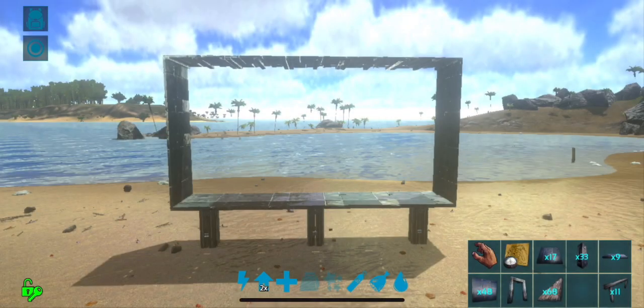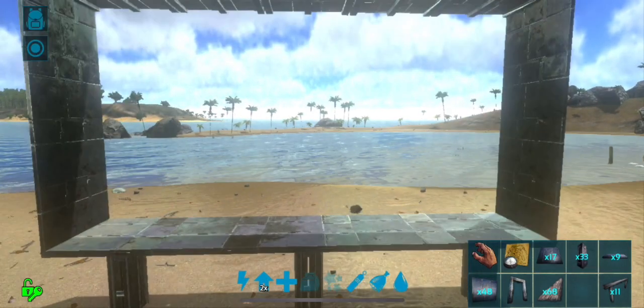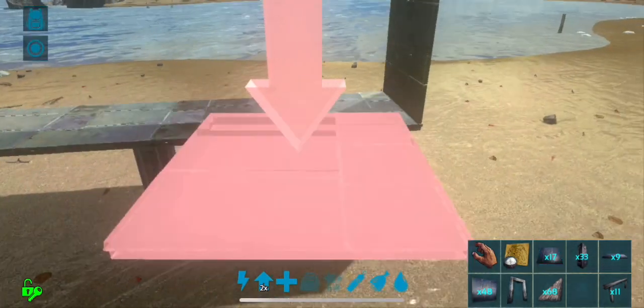Hey guys, this is Tranquility Eden. Thank you for checking out this video. A common problem I have is trying to center a gate on an odd number of ceilings or foundations, so I thought I'd do this quick video to show you how I do it. Here we have a basic setup — we've got five ceilings along the bottom.